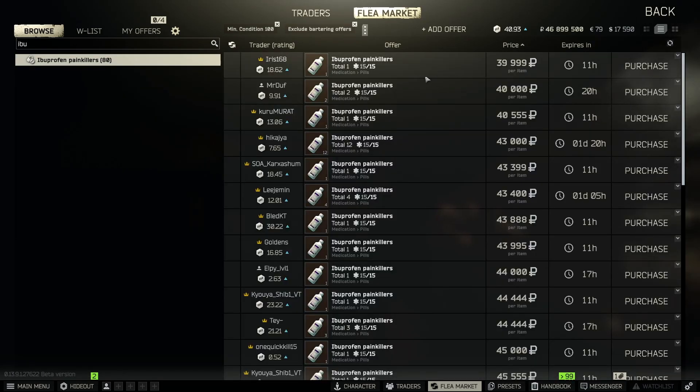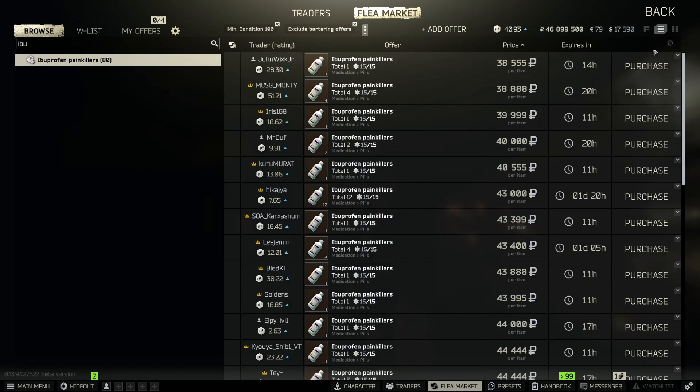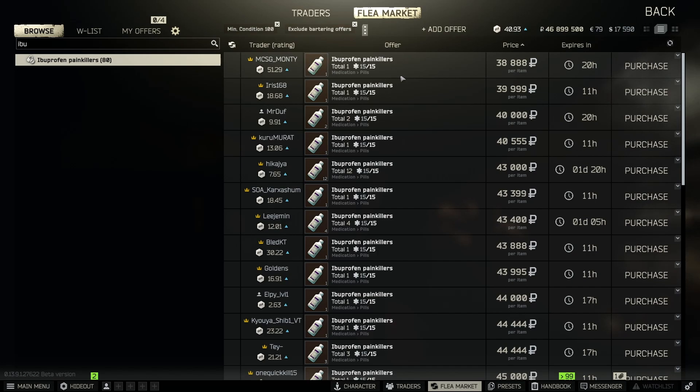Last on the list is ibuprofen painkillers. The reason it's here is because I went to buy some for the propodol craft and they were selling for 80 or 90k — that's insane. By the time I made this video they dropped to around 40k, but 40k is still not bad. Ibuprofen is way more common than golden star and I find them absolutely everywhere. Early wipe I'll pick up a ton, throw them in a med case, and hold onto them. They're very common and I highly recommend selling them on the flea market — 40k for a one slot item is decent.